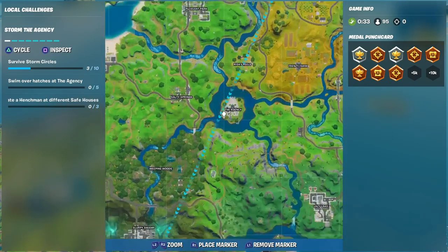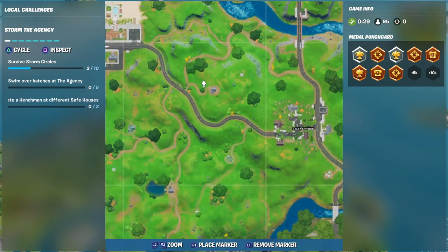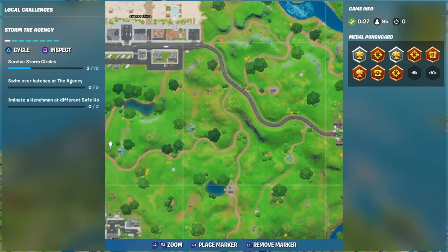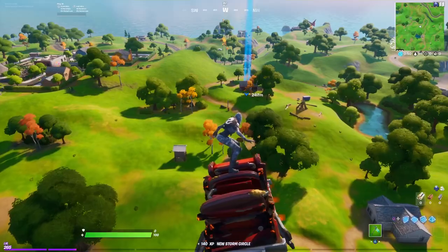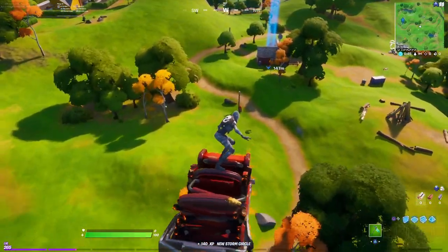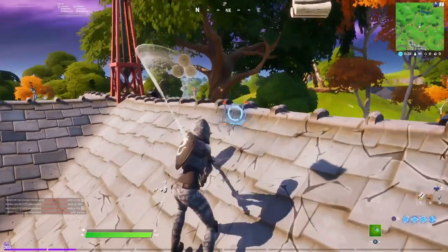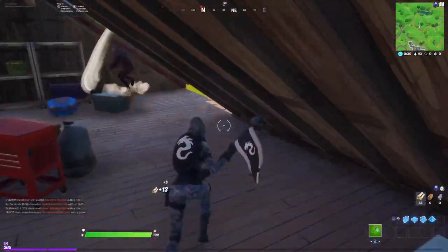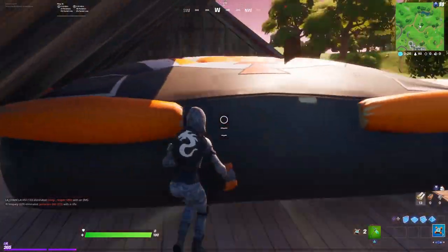First we are going to drop in the one that is right between Sweaty Sands and Holly Hedges. Just be careful — I tried it so many times and people are coming here a lot. First you want to try to get to the top and see if you can get to the chest. I got it wrong but unfortunately I found it bouncy, so peace out.